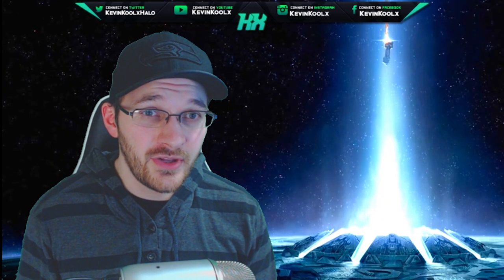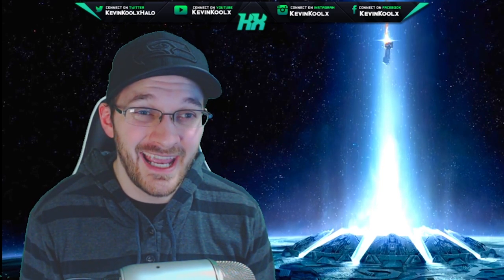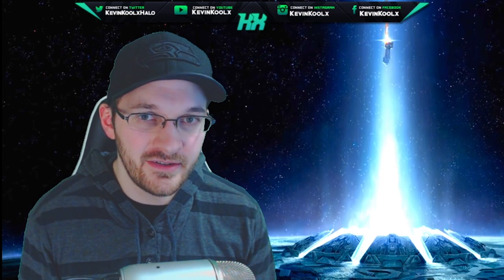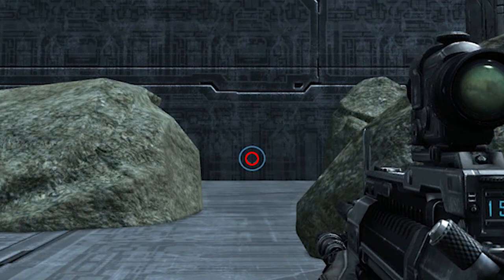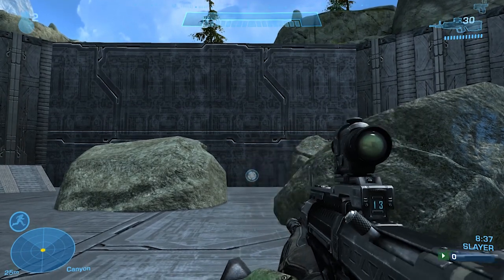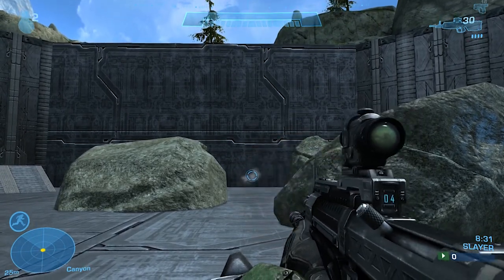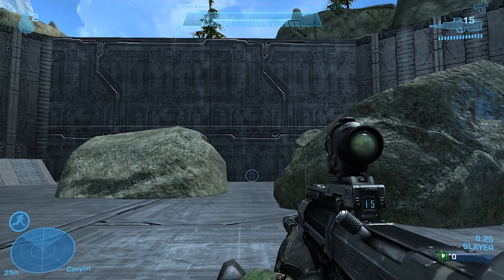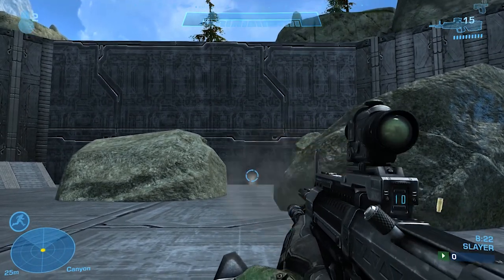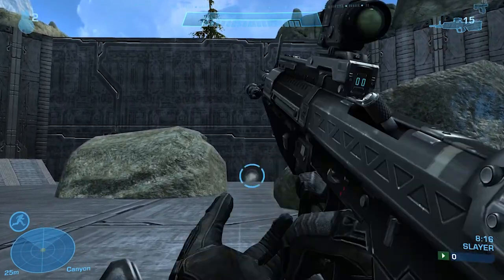The first tip is to understand how Bloom works, as it's the main mechanic affecting your weapon spread and accuracy. You want to pace your shots to keep them accurate. Checking your reticle, you have an outer and inner reticle — the inner reticle determines where your bullets go, while the outer one helps determine red reticle range, aiding bullet magnetism and accuracy. A good way to reduce Bloom is by crouching, as your Bloom retracts much faster than when standing, so for long-range shots, crouch to get shots downrange faster and more accurately.